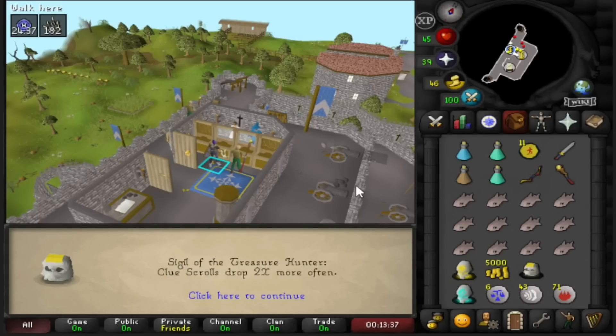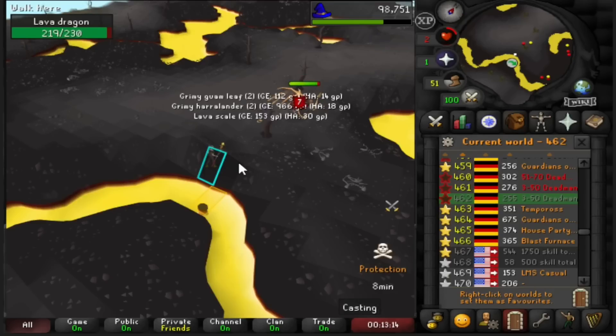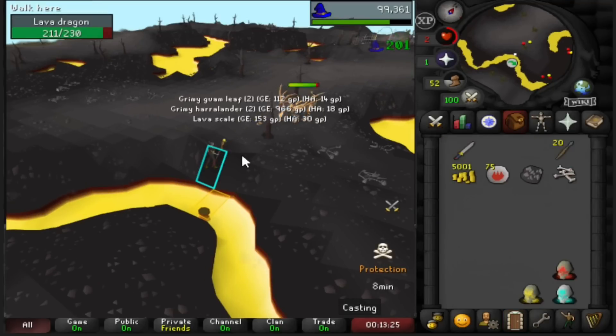Maybe we can sell the treasure hunter sigil for 10k — who knows. If you check my health, I literally just got red-barred and my grave disappeared, so I have no tuna. Honestly, I'm just going to try to kill this last one and book it out of here without taking any more damage. Wish us luck.